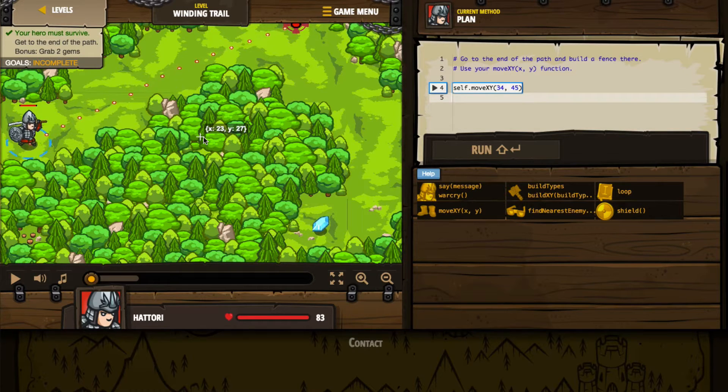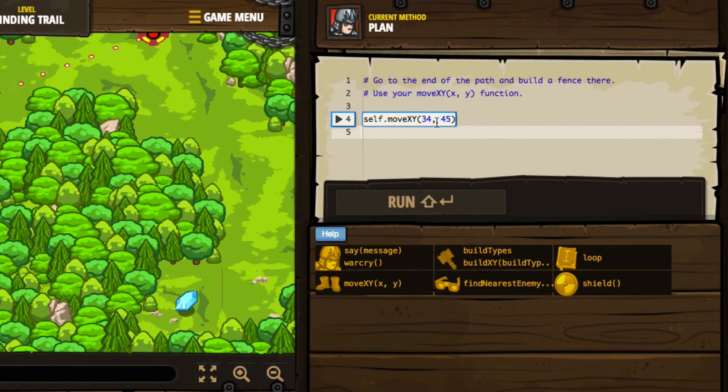We need to go to the end of the path and build a fence there. We're going to use our MoveXY function to get to where we need to go. So when we point to the target here in our game screen, we see that we have coordinates of X of 34 and Y of 45. And if you look at the actual code here, they've already done that for us. So all that we really need to do then is make sure that we include the build command to build the fence at the place that we need to actually build it.